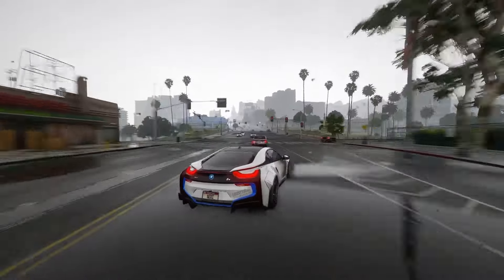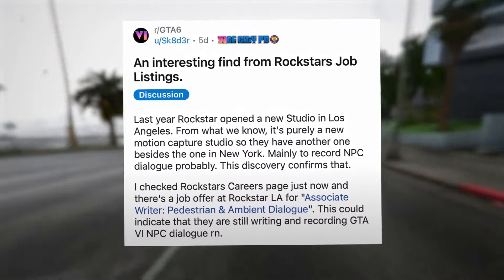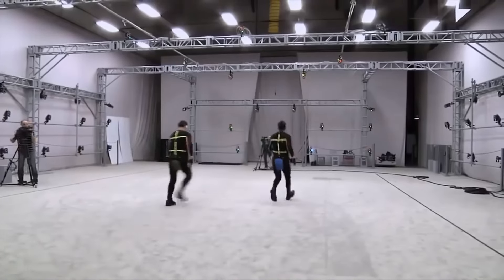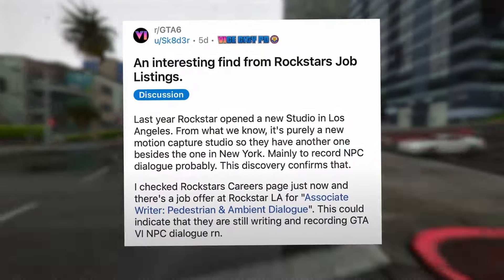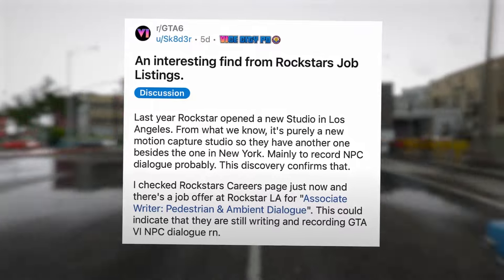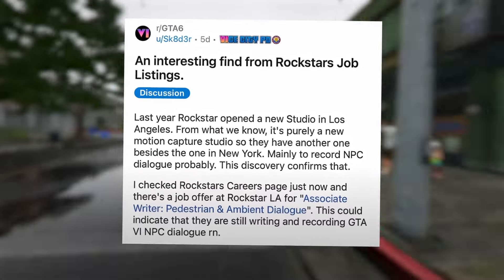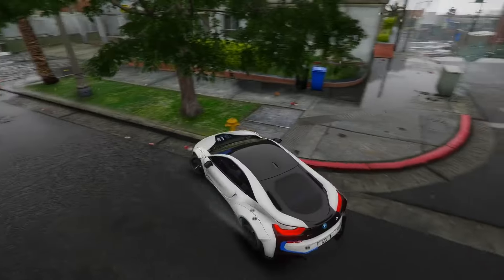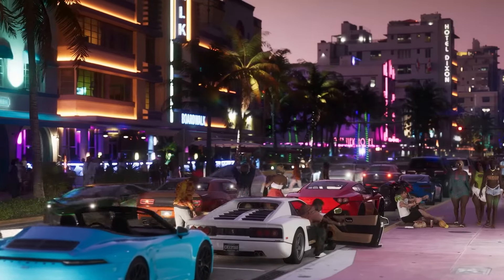Shifting focus to a noteworthy job listing from Rockstar's recruitment opportunities — last year, Rockstar opened a new studio in Los Angeles. From what we know, it's purely a new motion capture studio, so they have another one besides the one in New York, mainly to record NPC dialogue. Rockstar's careers page shows a job offer at Rockstar LA for associate writer, pedestrian and ambient dialogue. This could indicate that they are still writing and recording GTA 6 NPC dialogue right now, suggesting the development team is currently engaged in scripting and recording NPC dialogue for GTA 6.